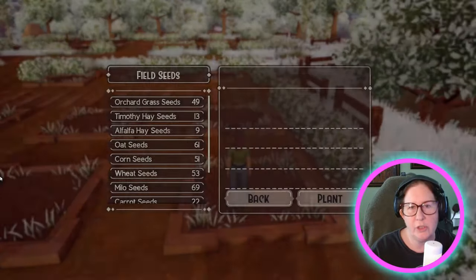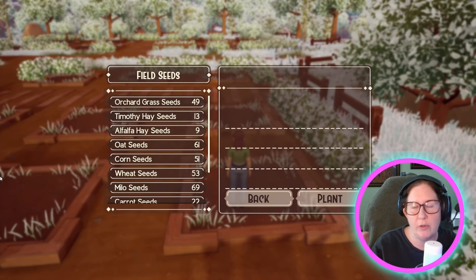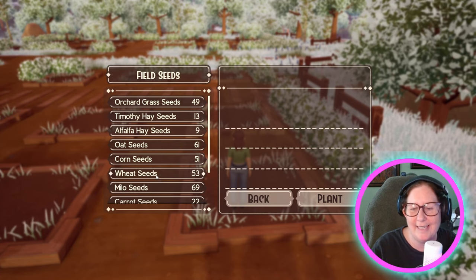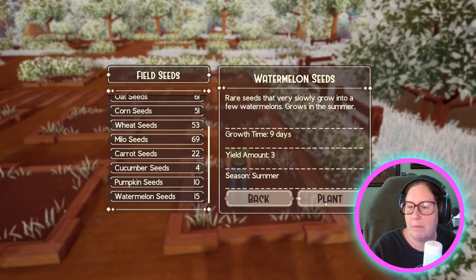I'm glad it gives you the option — as soon as you hit plant, it automatically goes to fertilize. 'Do you want to fertilize?' Yes, thank you so much. I want some watermelon seeds.